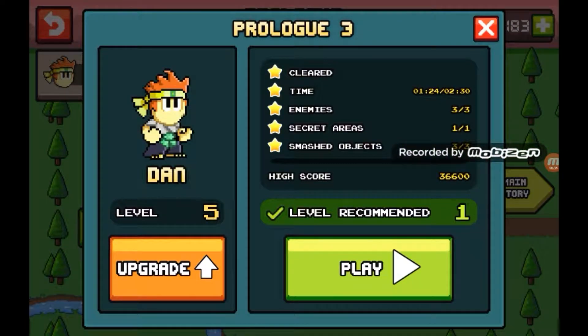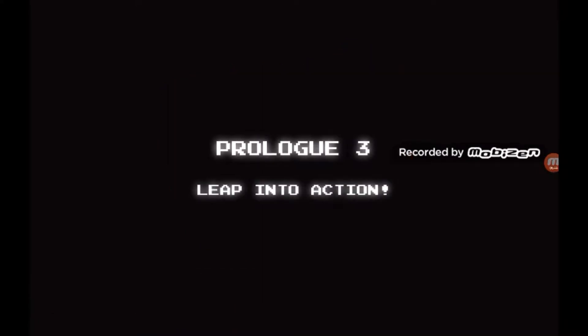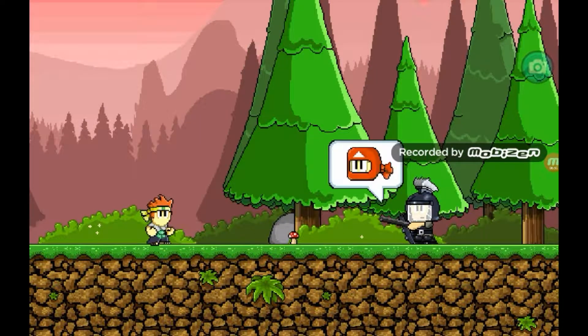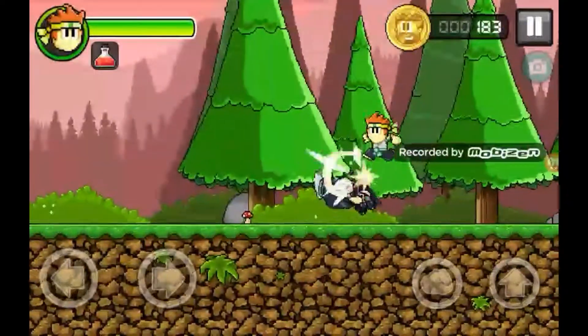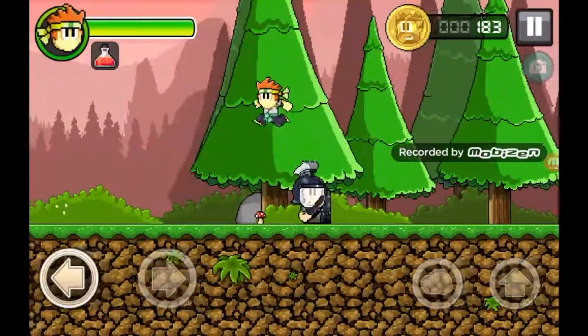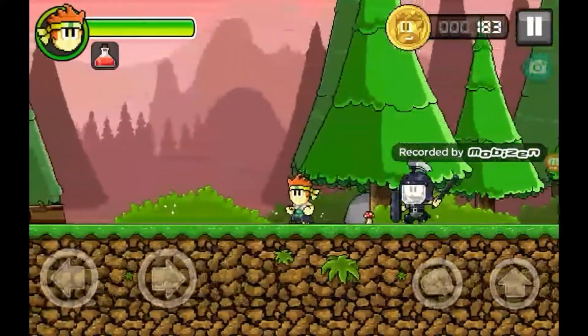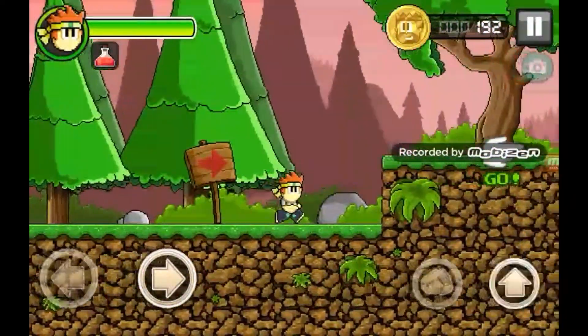Every time you beat a level, you unlock a chest and you might get 250 coins or more. We just met a new enemy that has a shield. My strategy for the shield guy is to jump up and kick them right in the head — that's what I do every time I see a shield guy.